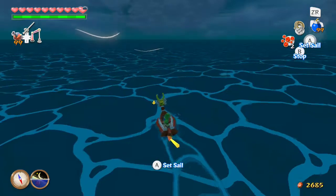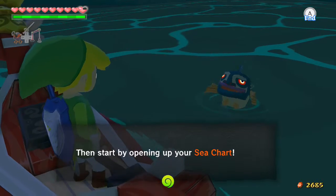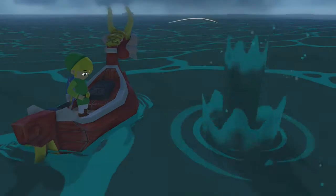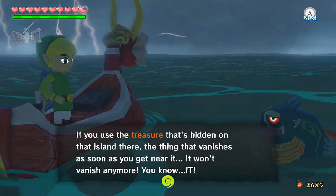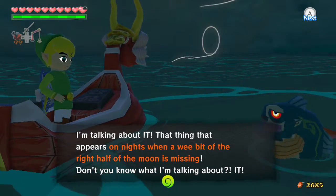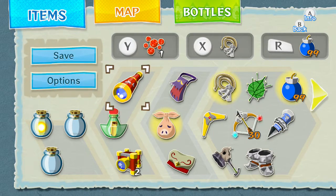I think we're about to find out — he'll tell us the name of this island. Tell me, I need to know! It says diamond — that's it! I got some great information: if you seek the treasure hidden on this island, the thing vanishes as soon as you get near it, but it won't vanish anymore once you know. Yeah, this is definitely it. On nights when a wee bit of the right half of the moon is missing. Okay cool, so this is actually it — this is the diamond-shaped island. I need to get the hookshot so we can get up there.